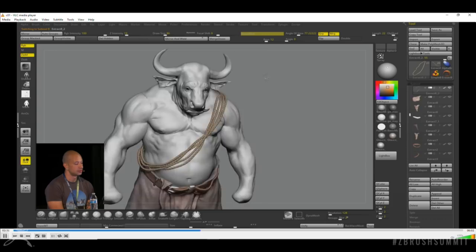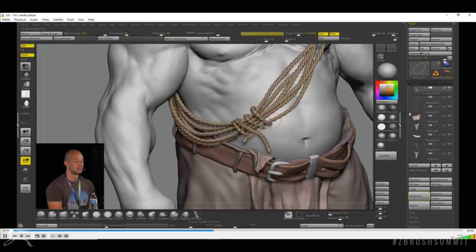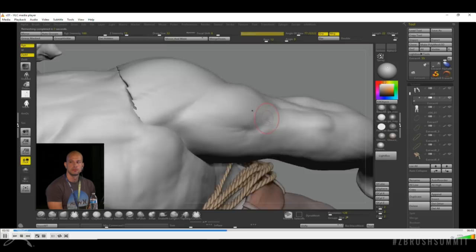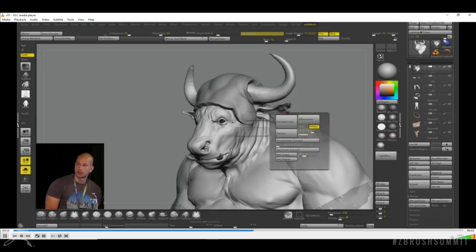You have the high poly model here — do you work with someone to make the low poly game-ready asset, or do you handle the low poly topology yourself? It depends on the project or the asset. Some assets we outsource, some we do in-house. Whenever I'm doing it myself — which I tend to do less and less because of other duties — I do that in Maya with Maya topology tools. I find it very easy. I export a very simple mesh from ZBrush for reference and do the retopology in there.